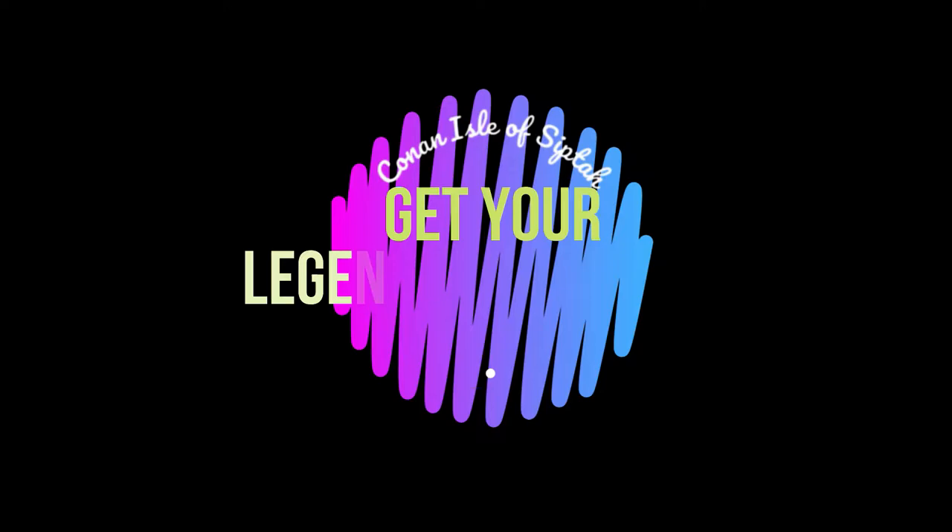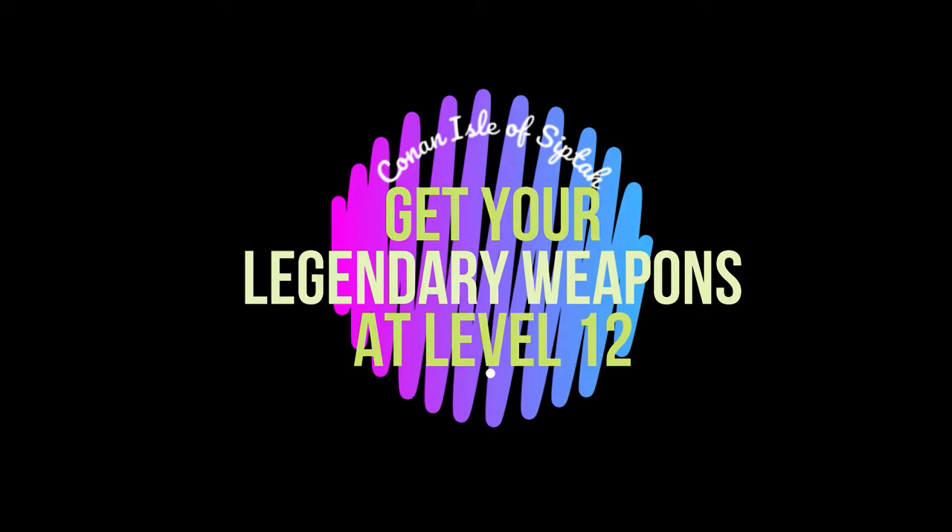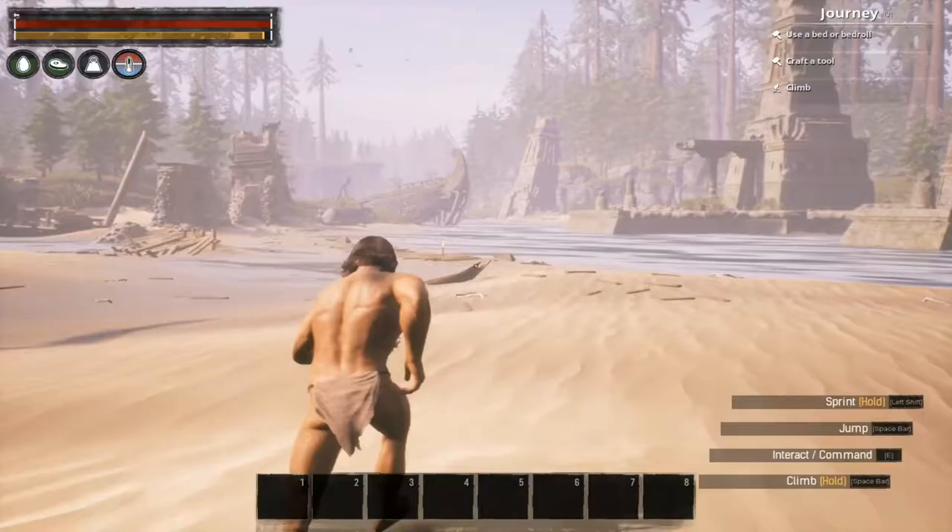Hi everybody, I'm Rotten John. Thank you for checking out my video today. I want to show you how to get your legendary weapons by level 12, maybe even sooner, on the Isle of Sipta. When you create your character, you want to start at the northeast starting point on the map and run around the beach.